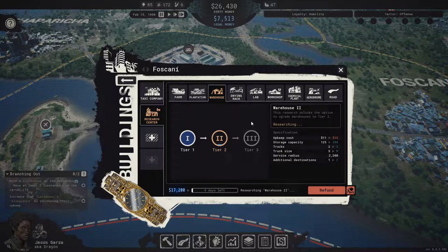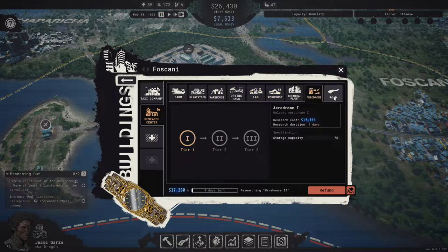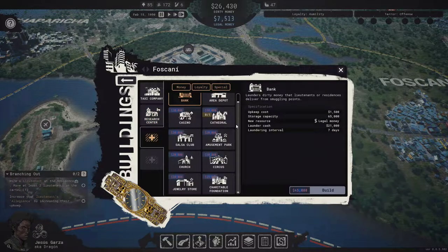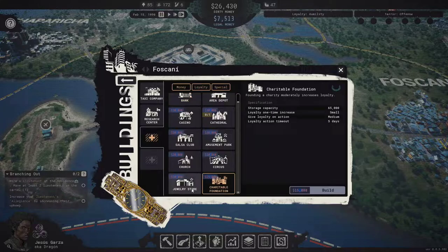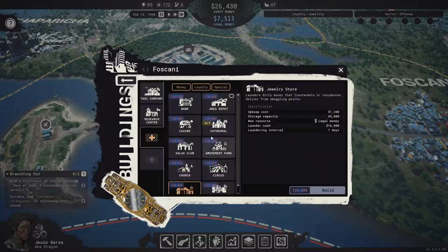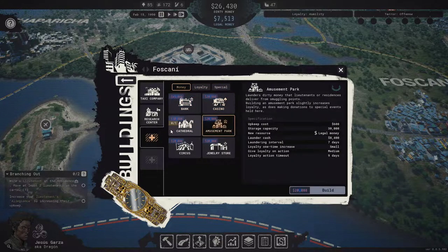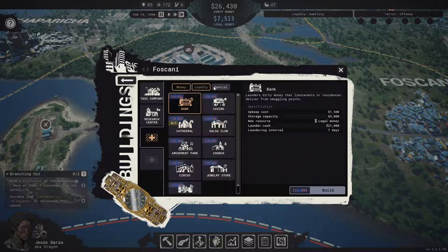Right now we're researching a bigger warehouse because we are kind of full on our current systems. A bigger warehouse and then ideally a place that sells stuff, because we are just not a charitable foundation. We are not getting a lot — we need to launder dirty money.